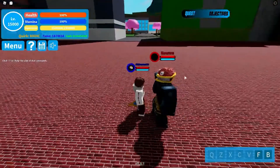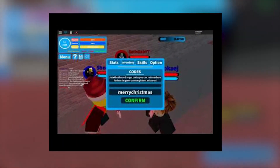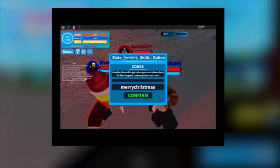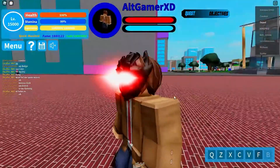How to redeem Boku no Roblox Remastered codes, step by step. Launch the game and move to the menu section, search for the options section and tap on codes. Copy one of the codes that we've given you and make sure you put it in the box exactly as it should be. Finally, press the confirm button to claim the rewards.